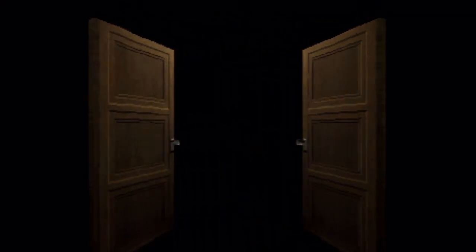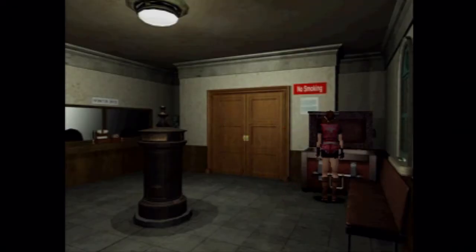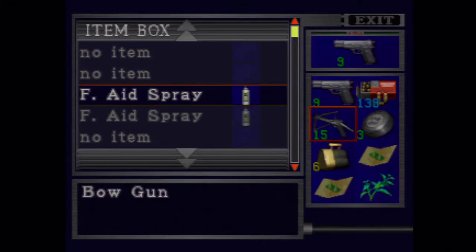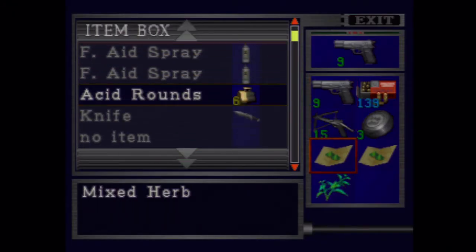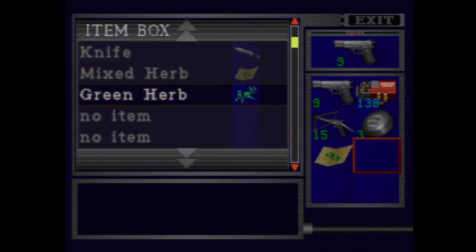Back to the box — back with you, Alex. The box. You need some solo time in the box, Alex. There we go. OK, so what do we need to put away? We need to put away the acid rounds because we can't use them yet. I'm going to put away one of the herb combinations and the green herb.